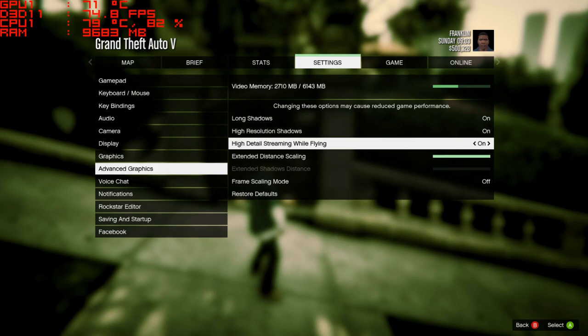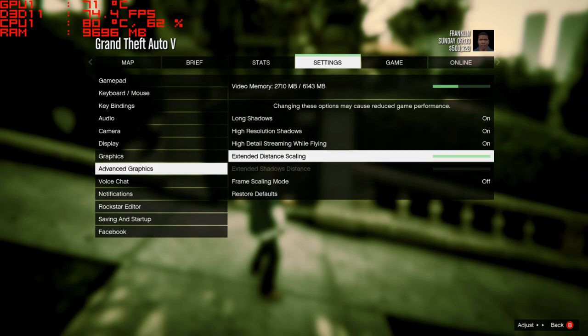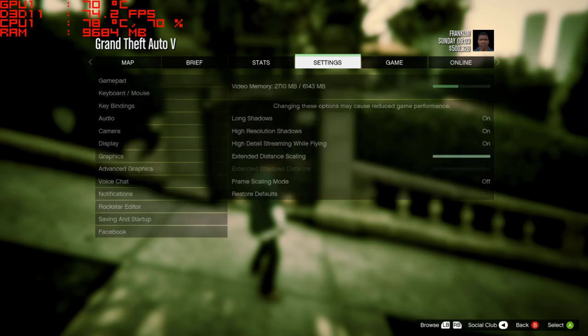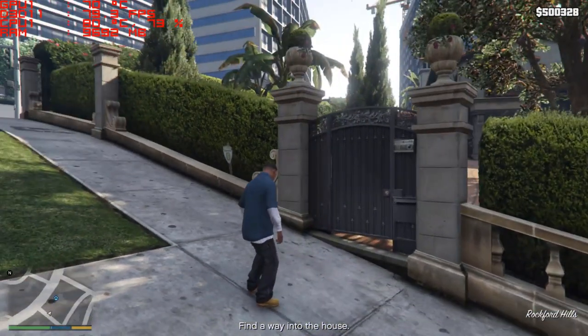Long shadows are on. High-resolution shadows are on. High-detail streaming when flying is on, and extended distance scaling is also up as far as it can go. Frame scaling mode is off. Those are our settings.